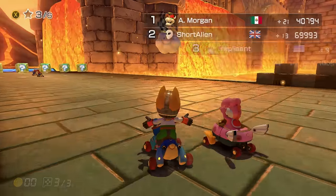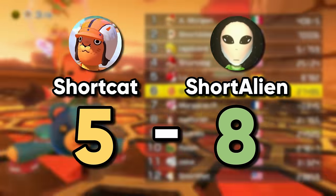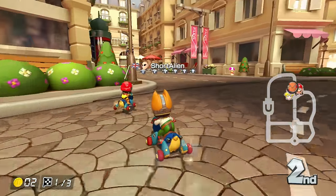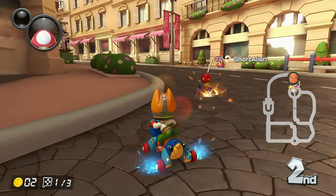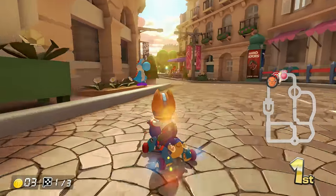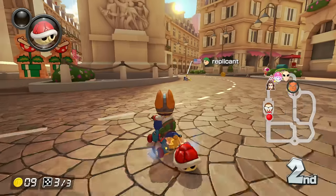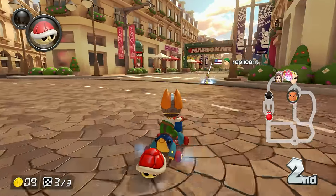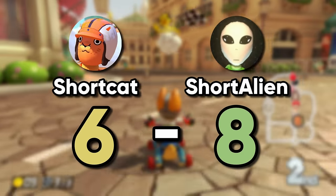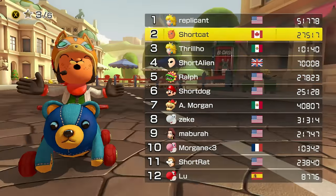I'm sure Short Alien beat me again. It is now 5-8. Cashing up to Short Alien — red shell, please. Yes! Let's go. That's what someone did to me last race — that's how it feels. I don't care about you, you can have first. I just need to beat Short Alien. We got another win over Short Alien because I cheesed the alien right at the start. Welcome to Earth — we don't play nice here.